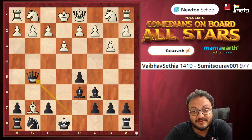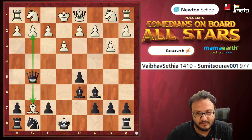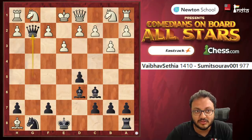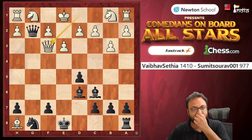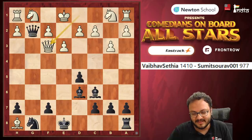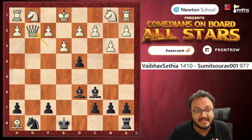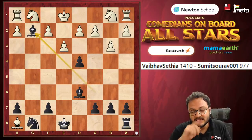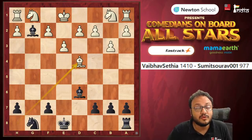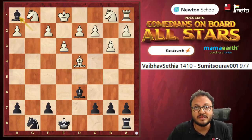He went Queen to g5, hitting the Bishop and also the pawn. So after takes or takes the rook, Queen takes — and now this rook is hanging. You really want to defend it and you play Queen to f3. Black has only one move to stay in the game: d4, takes, takes. And now the rook is hanging. You can't do much, but Vaibhav took another pawn — he's two pawns up and the rook is recovered.